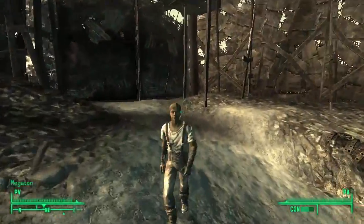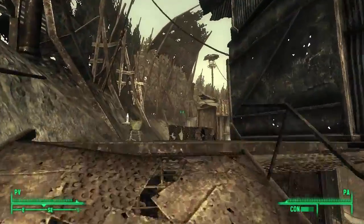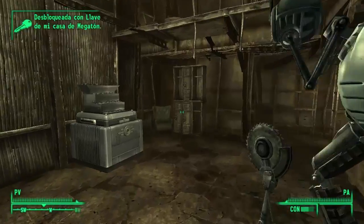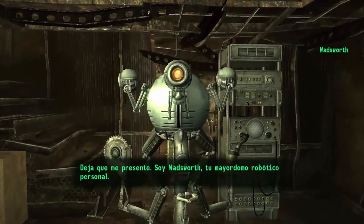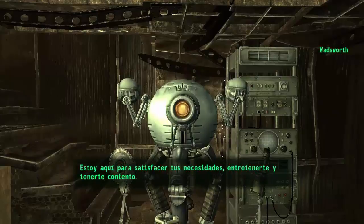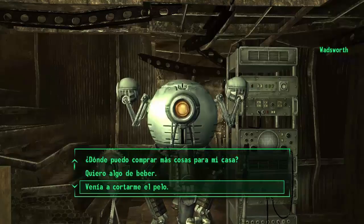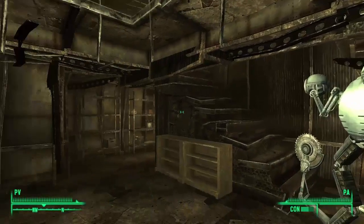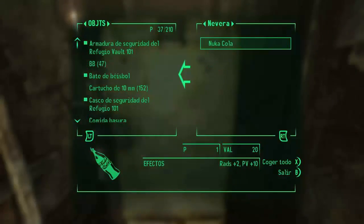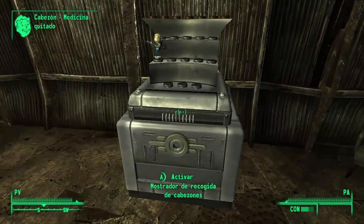Vámonos a nuestra casa, que está entrando en Megatón a la izquierda. Si eliges por el contrario destruir Megatón, tendrías que irte a la Torre Tenpenny, que es ahí donde tendrías tu mansión. Hasta tienes un mayordomo robot: 'Estoy aquí para satisfacer tus necesidades, entretenerte y tenerte contento. ¿Qué puedo hacer por ti?' Y aquí en la nevera tiene comida basura: hamburguesa de Hombre Pinza y Nuka Cola.